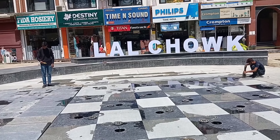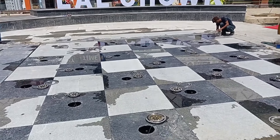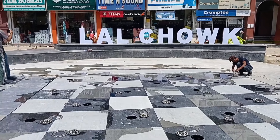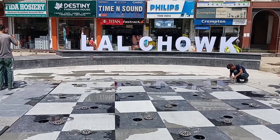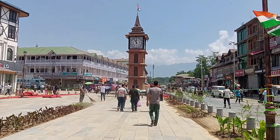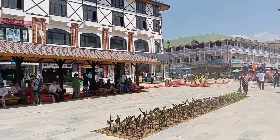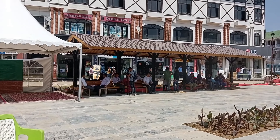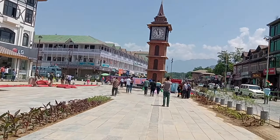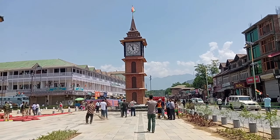Toh guys, dekhe yahan par Lal Chowk ka logo hai, aur yahan se lights install ki jaayengi — bada hi pyaara lagega jab yeh sab kaam complete hoga. Abhi kaam chal raha hai. Aur guys, this is the final look of the Clock Tower jo ki Lal Chowk mein hai. Yahan se bhi baithne ke liye jagah banayi hui hai. Historic Ghanta Ghar.